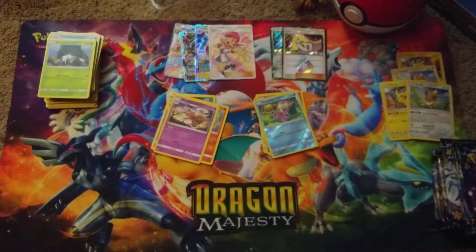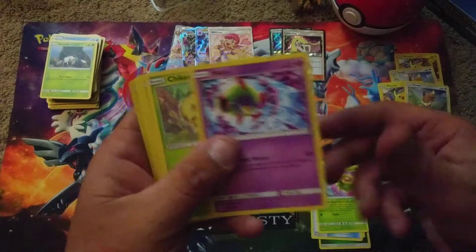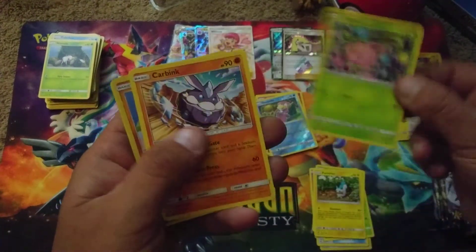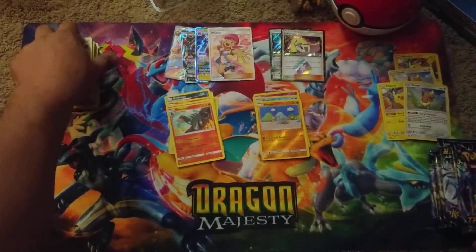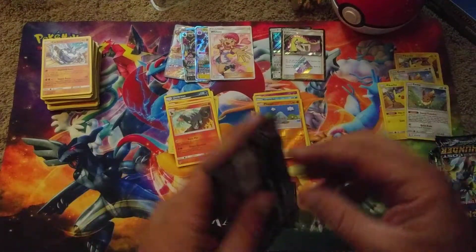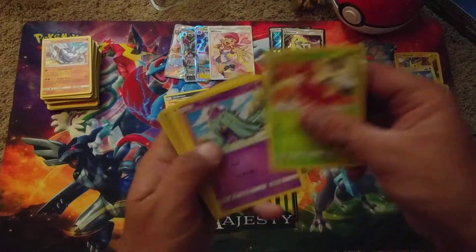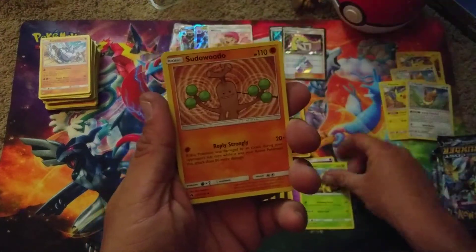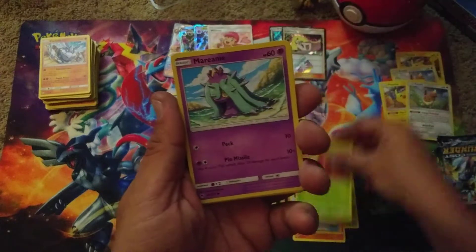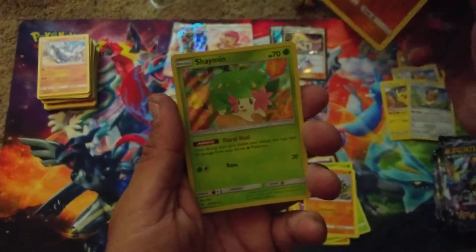Next pack: Grass Energy, Heracross, Fairy Charm Fighting, Skiploom, Natu, Chikorita, Pachirisu, Hoppip, Carbink, Reverse Foil Flaaffy, and a Houndoom. Next pack: Psychic Energy, Bayleef, Sudowoodo, Counter Gain, Wurmple, Mareanie, Yamask, Stunfisk, Larvitar, Reverse Foil Larvitar, and a Shaman.